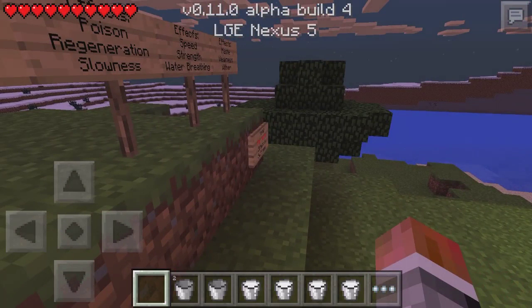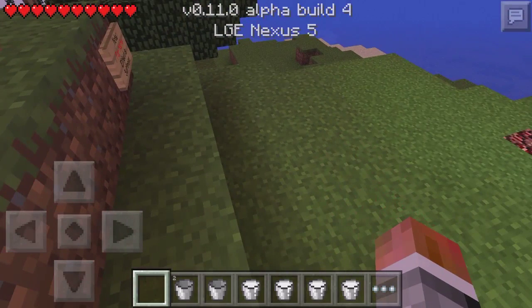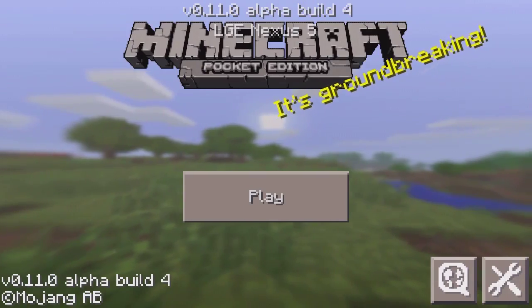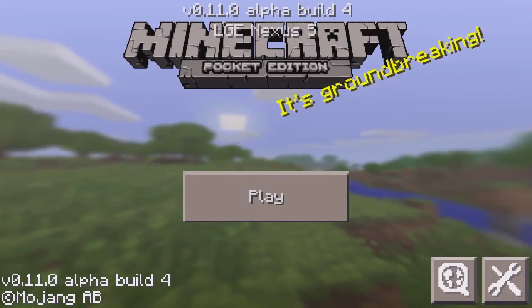Next, fixed chat background rendering when using bold letters, probably for servers. Also, the buffer no longer collides with a ride, meaning a boat or minecart — I'm not entirely sure about this one. They also changed the way skins are loaded and saved, so that's now fixed. For tweaks, the version name now includes the beta number, so if you quit to title you'll see '0.11 alpha build number 4' in the bottom left.